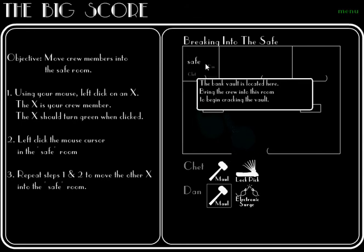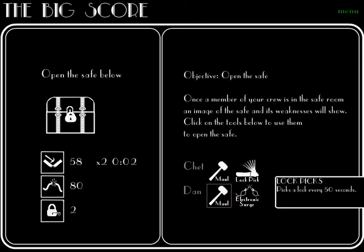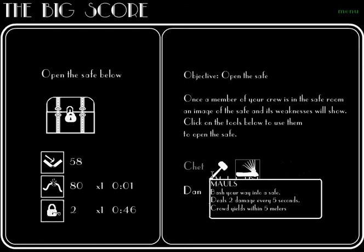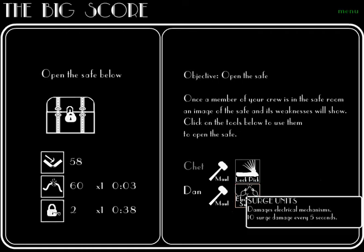Once inside the room, the type of safe that you have to open and how it can be cracked will be revealed to you. Your crew has a set of tools in which to attack the safe. The type of damage the tool does and how often it attacks the safe can be revealed by hovering over the tool with your mouse.